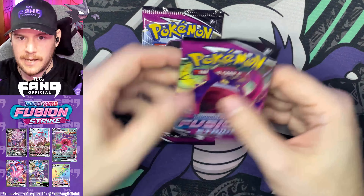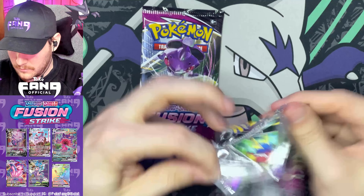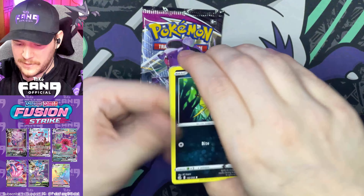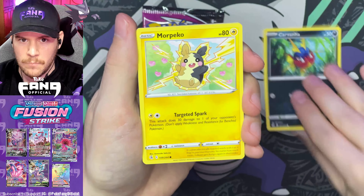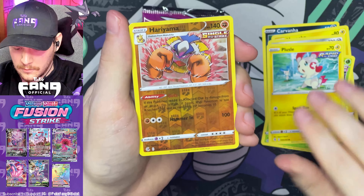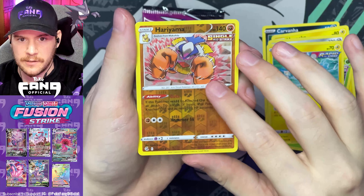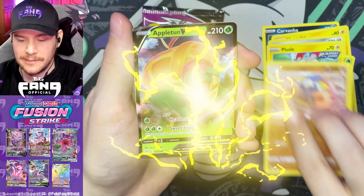All right, second pack. We only had one dud pack in the first blister. Let's see — guys, I might have to get more of these blister packs. Carvanha, Morpeko, Skarmory, Shelmet, Plusle, Hariyama — wow, that's not a rare? That seems like it should be a rare. And an Appletun V.